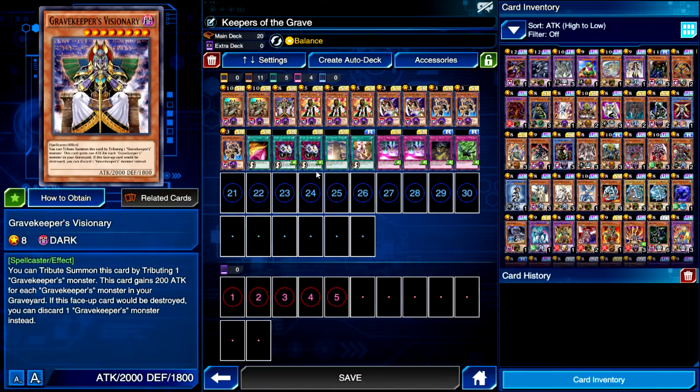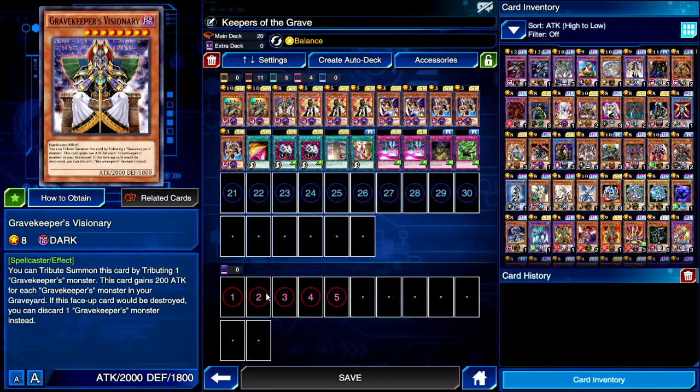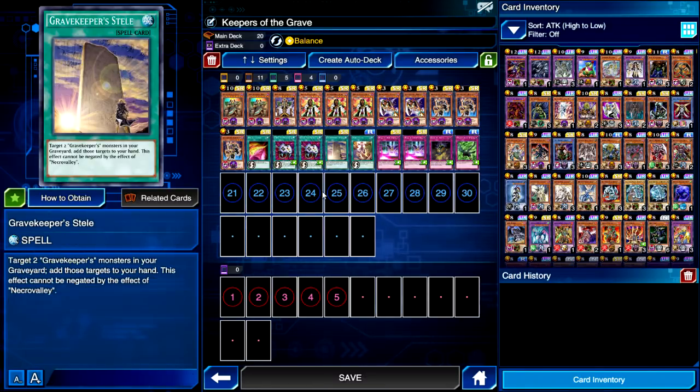This is the deck I've got. The spell and traps look a little bit messy but I just want to test out a few things with it. I've also got Gravekeeper's Steal, which targets a Gravekeeper in your graveyard and adds them to your hand. That is very powerful for Visionary because it contributes — basically with one Gravekeeper monster, Visionary gains 200 for each Gravekeeper in your graveyard, which is pretty cool. If Visionary would be destroyed, you can discard one Gravekeeper monster from your hand instead.